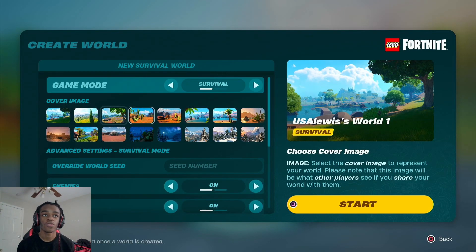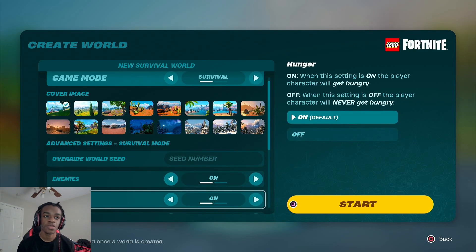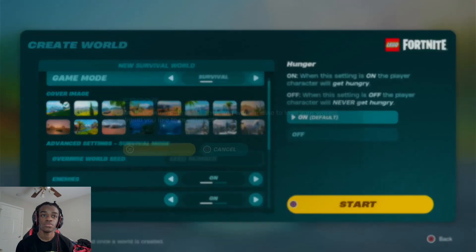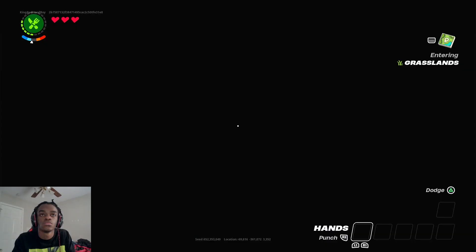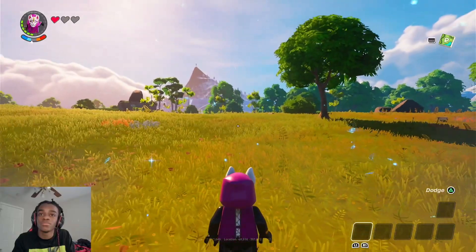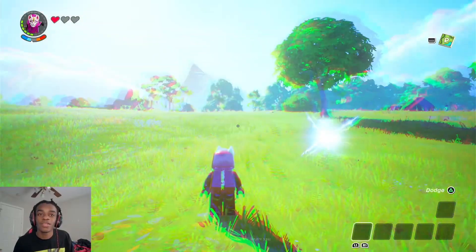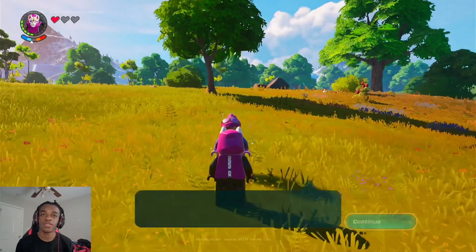What world, what cover image? We'll pick that. Enemies, hunger — yeah. Okay, let's start. Let's try and create a world now. Oh, this looks so beautiful! Alright, let's talk to Bright Bomber.